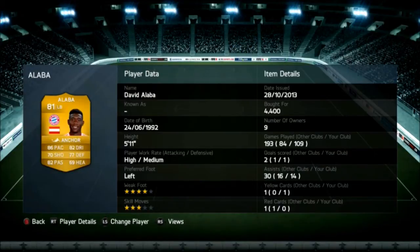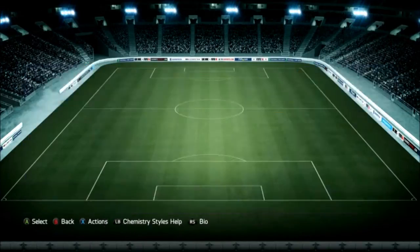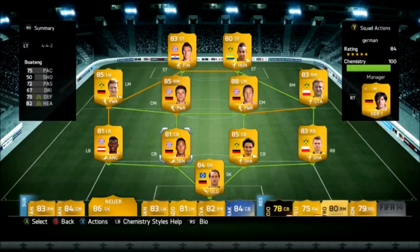Moving on to the defense — my boy David Alaba. I love him so much, all-around solid player. He does really well on defense. He can run down players and get headers in the box if he has to. He's not the tallest guy but he's not the worst at it, so definitely worth it and not too expensive.